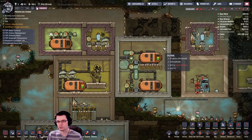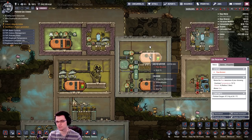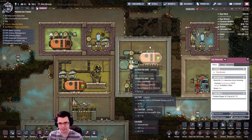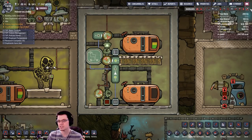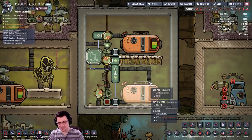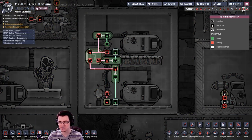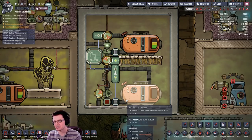Luckily there's more than one way to disinfect slime lung from polluted oxygen. We can use gas reservoirs, or we don't need to use gas reservoirs — that's what I'm going to look at right now. My previous system used a lot of automation to sequence the flow into the top tank and sequence the flow out from the bottom tank while actively checking for germs. It was clever but not the simplest method.